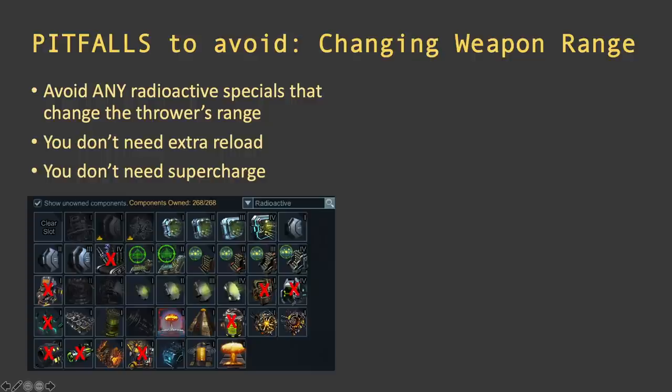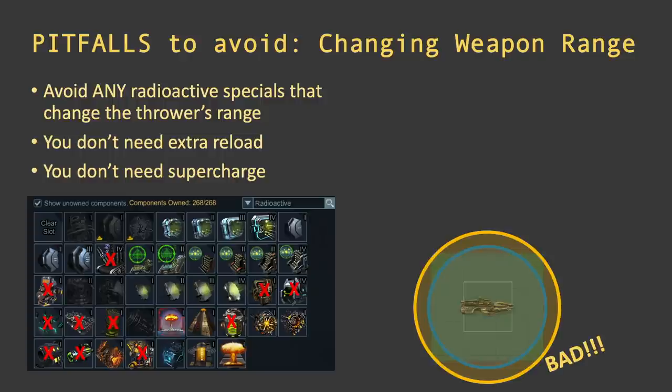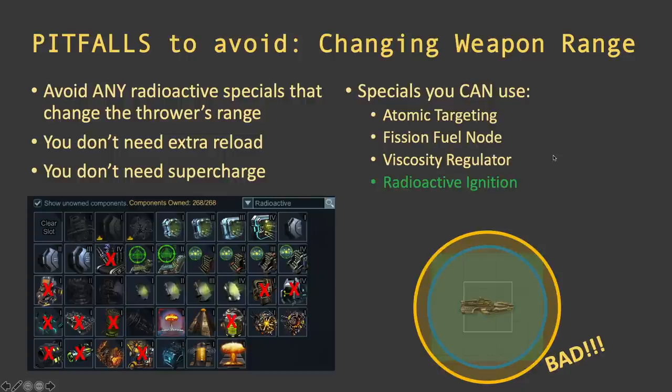The good thrower specials are ones giving extra damage or extra splash, since this is a splash-based weapon. You want the debuff to affect as many ships as possible — even if they're not perfectly stacked, extra splash helps. My two favorites are Viscosity Regulator and Radioactive Ignition, because they give not only some damage but most importantly splash and spread. Alternatively, you can use Explosive System 4, Combustion System 2, or Desolation Warheads for splash and spread. If you use anything that changes range, the thrower fires but the cannon doesn't — that's bad.